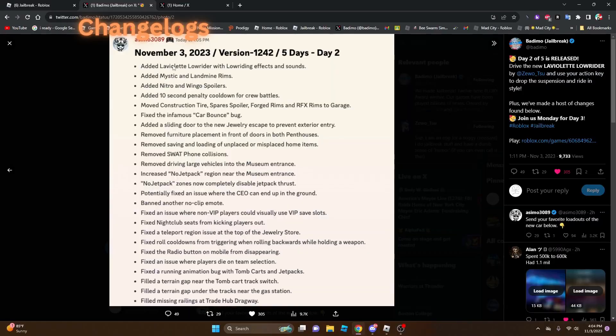The changes are: added La Violette lowrider and lowriding effects and sounds; added Mystic and Landmine rims, Nitro, and window spoilers; added 10-second penalty pulldown for crew battles; removed the construction side spare spoiler, Forge rims, and RVX rims to garage — I think these can be purchased with cash now; fixed the infamous car mounts bug; added a sliding door to the new jewelry escape to prevent exterior entry.